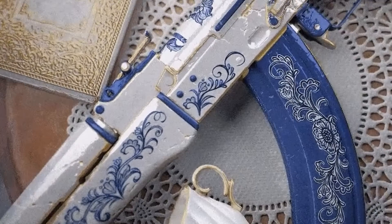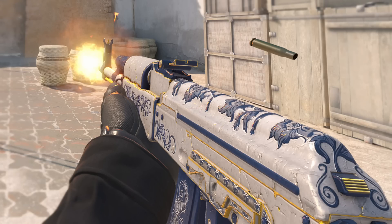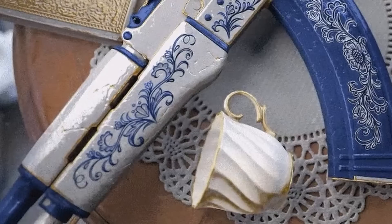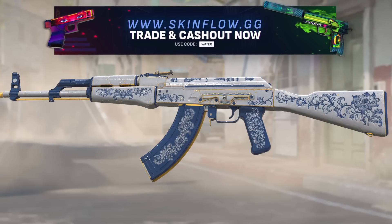Now let's go into the covert skins for this CS2 case. Let's begin with the AK-47 Porcelain — this skin is actually crazy. I feel like if they add it into the game, it might be one of my favorites. It literally looks like some plate that you would find hiding in your grandma's cupboard: a very simplistic but also elegant white and blue AK-47 skin.